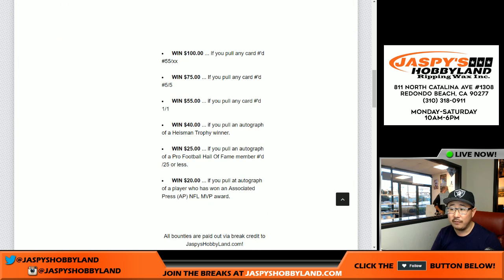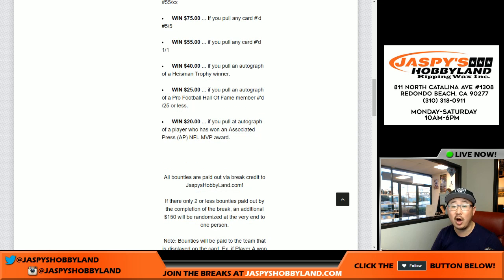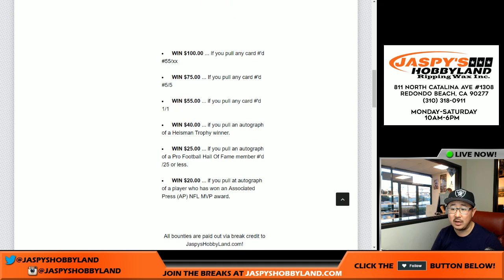Here are your bounties for this particular one. You can win $100 if we pull any card numbered 55 out of whatever. $75 if you pull any 5 out of 5, plus a train whistle. $55 if you pull any 1 of 1. $40 if you pull an autograph of any Heisman winner. $25 if you pull any autograph of a Hall of Fame member numbered 25 or less — Pro Football Hall of Fame. And $20 if you pull an autograph of a player who's won an AP Associated Press NFL MVP award.